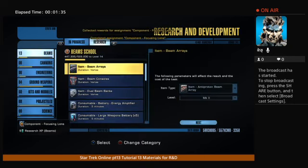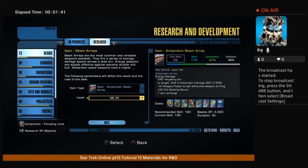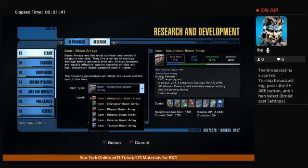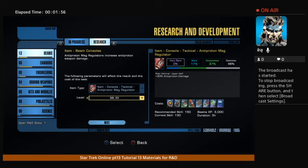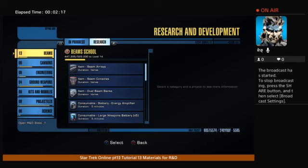Say I want to build a beam array, grade 14 — I got all the components. But let's build something I don't have. If I build a lower beam array, I got a good chance of it being very rare. There's a 90% chance it's going to be very rare, 10% rare, and no chance of common or uncommon. So you want to build these up.